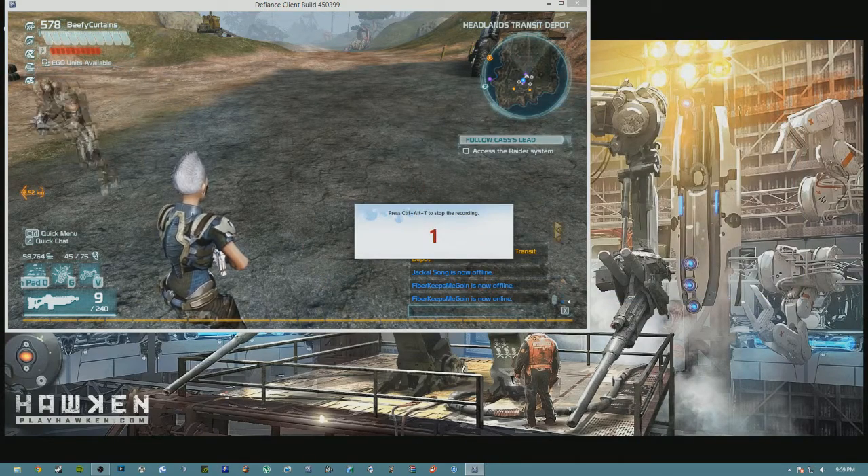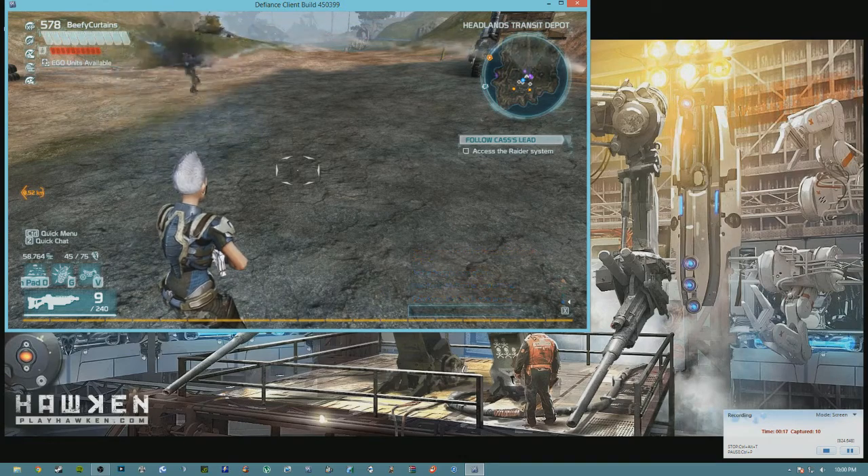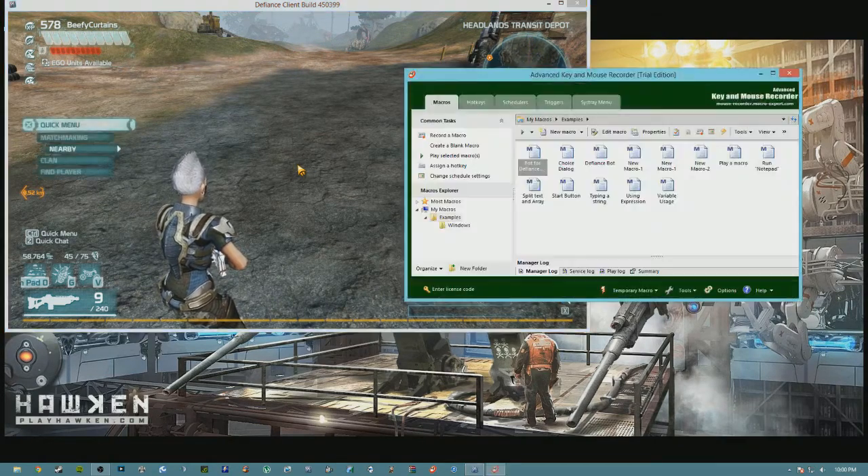So now you have the counter — it's going and recording exactly what you press. You want to do this sort of quickly but not too quickly. Hit Control. You have to make sure you don't have Enter open — if Enter is open you won't be able to hit Control. Now that I hit Enter I've already screwed up the macro. The hotkey to end the macro recording is Control, Alt, and T — it will make a little bling sound.